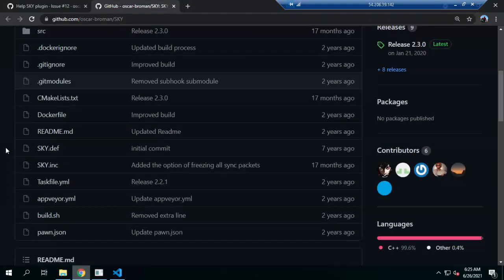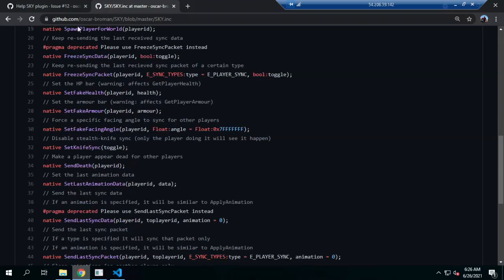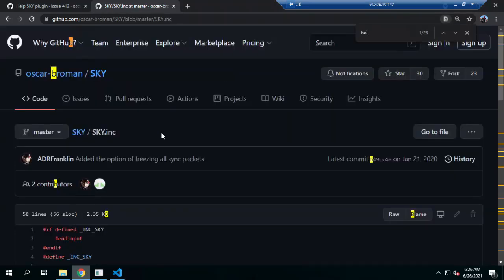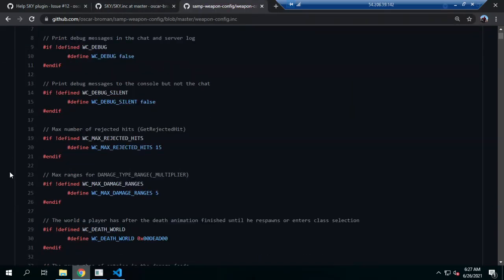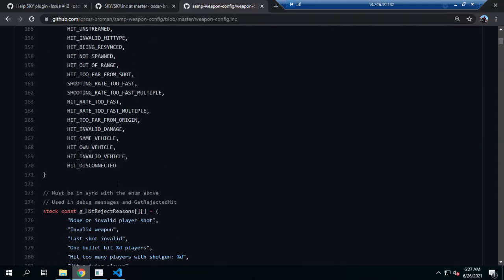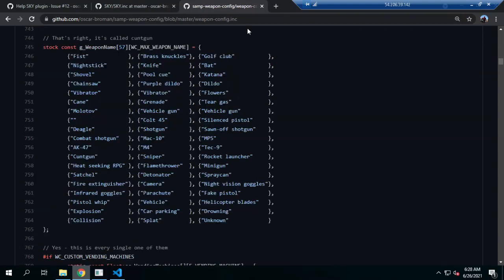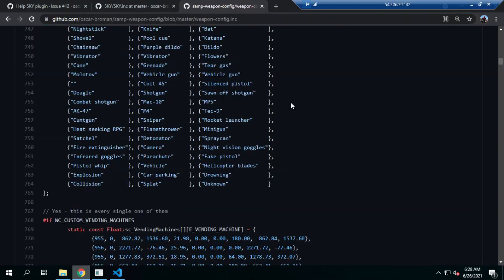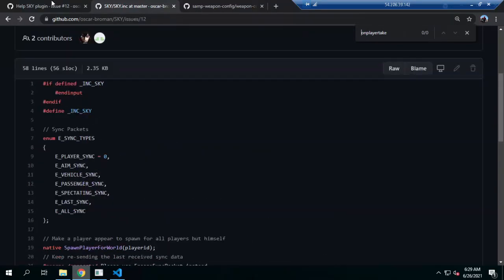The sky plugin has a native function for body parts. So this is a new function — if you are using the sky plugin, just get the body part by installing this plugin to get any setting from the weapon damage system. This weapon damage system has been improved; you can get it at the Oscar Broman GitHub.